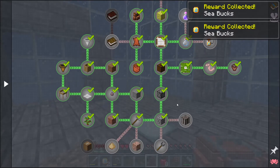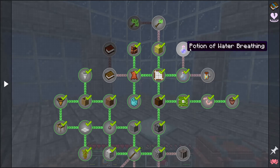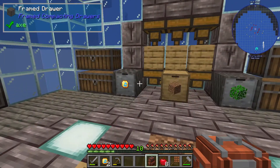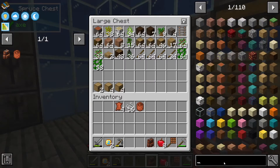Continuing along the quest line, we're going to get back to making the Seabucks coffee, the potion of water breathing, and the sponge. We do need a book, and for that we're going to need paper.